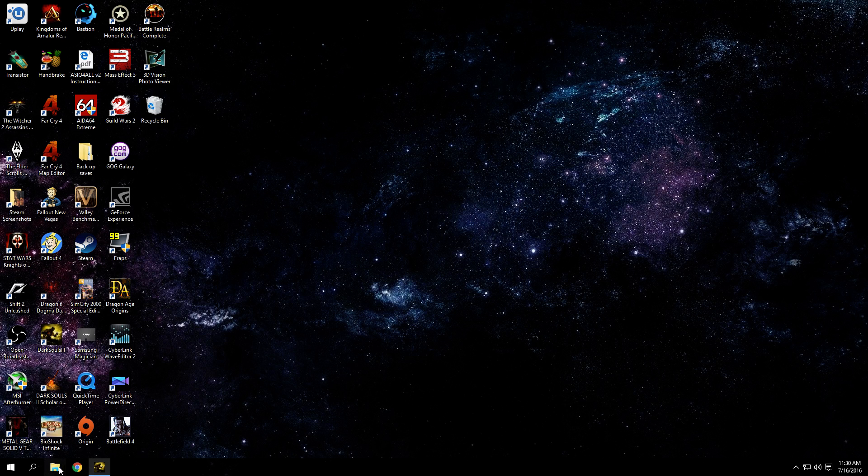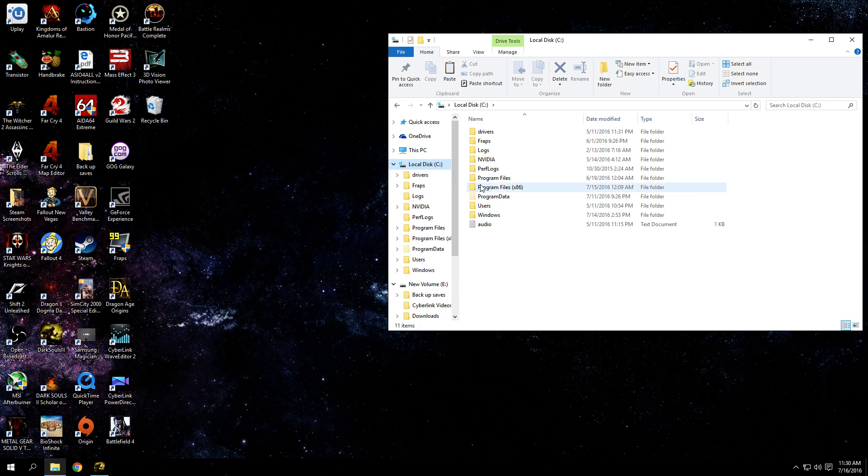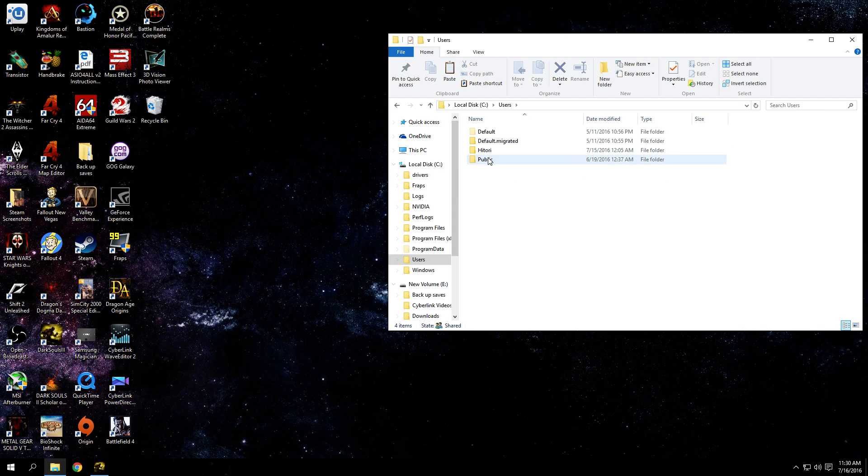So the way you do that is you just go to File Explorer, Local Disk C or whatever your main disk is, Users, your name, App Data, Roaming, Dark Souls 3 — and your save file is in here. This is your save file right here.